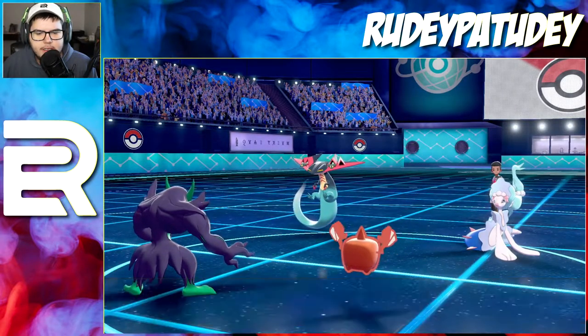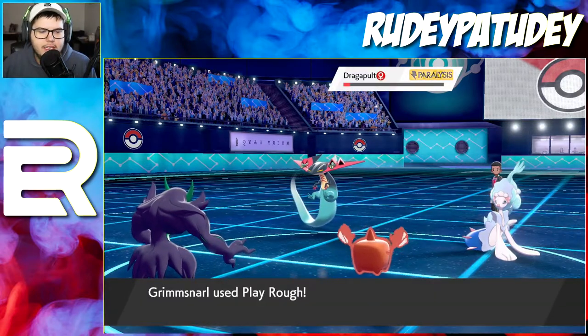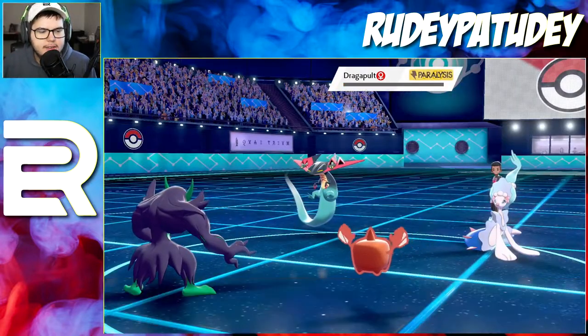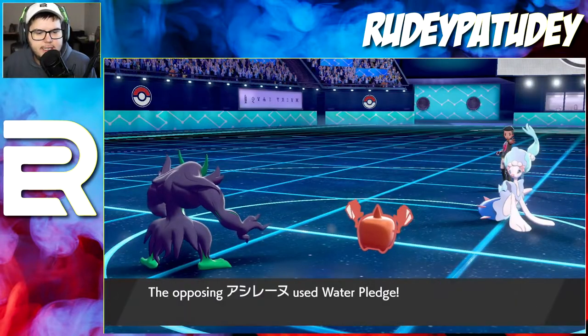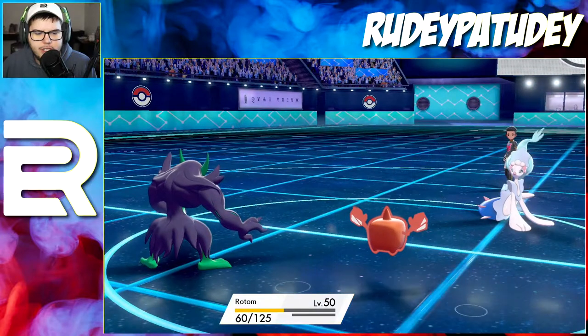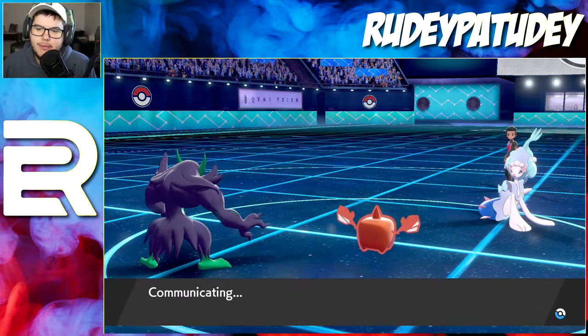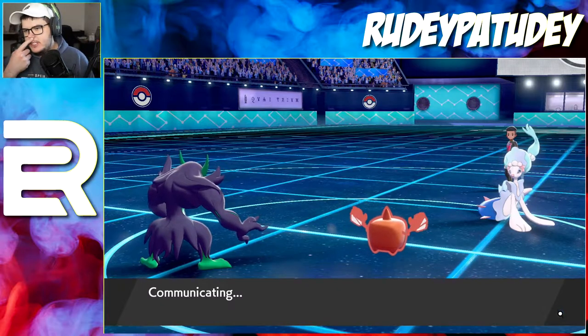There we go — I got the Life Orb. Dragapult got full paralyzed again, which is beautiful. I love bringing Grimmsnarl to the team — that Thunder Wave is just too good of a move, this is not fair. She didn't go for Water Pledge, so I'm living. Wait — I just realized I may have made a mistake because now she has the Choice Scarf. Is she gonna outspeed me now? I don't know what her speed stat is.